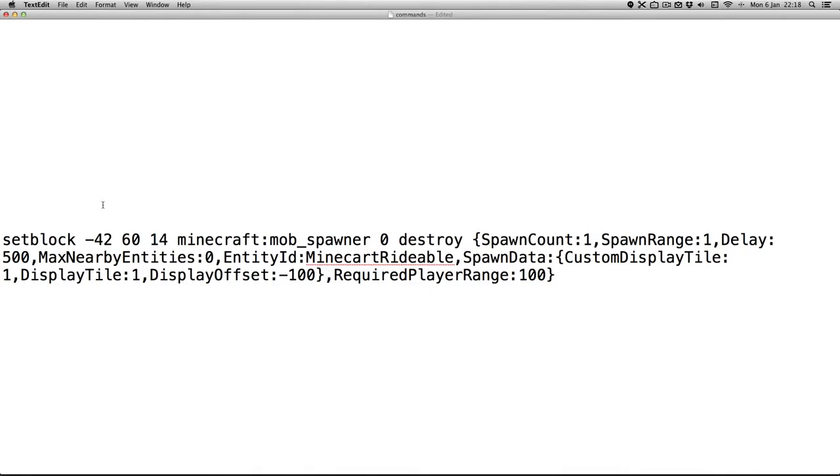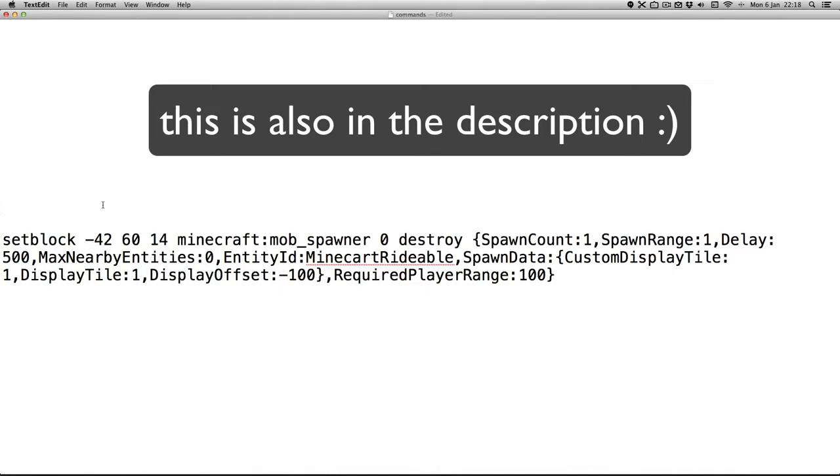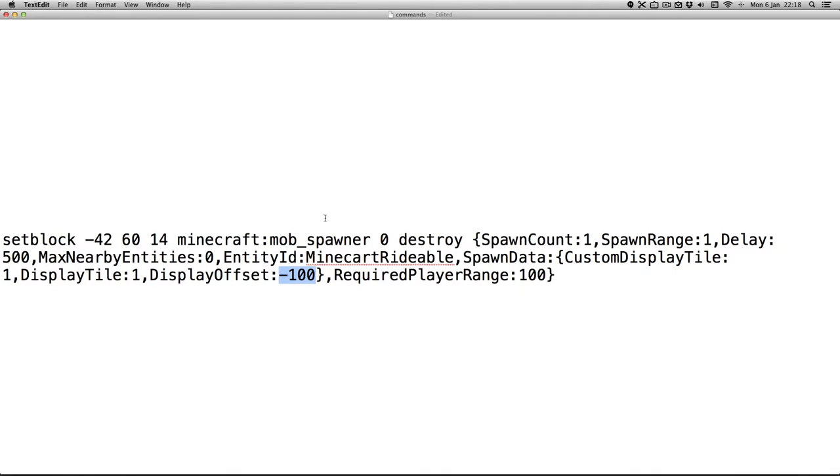To create one of these spawners, use this command. You can change this to make the block appear higher or lower, and you can change this to make the block rotate faster or slower. The bigger the number, the slower the minecart rotates. And these, of course, are the coordinates of the spawner.